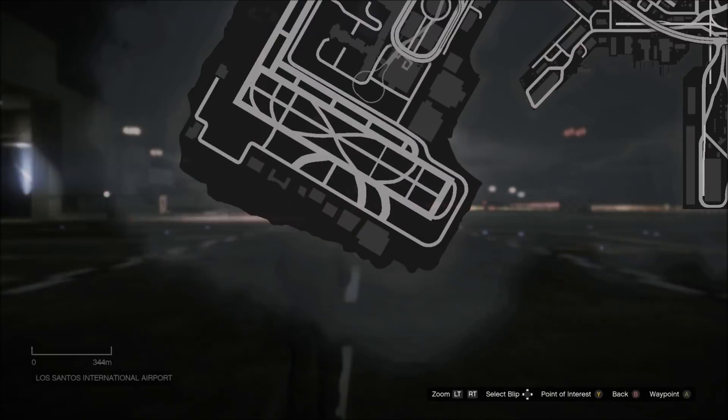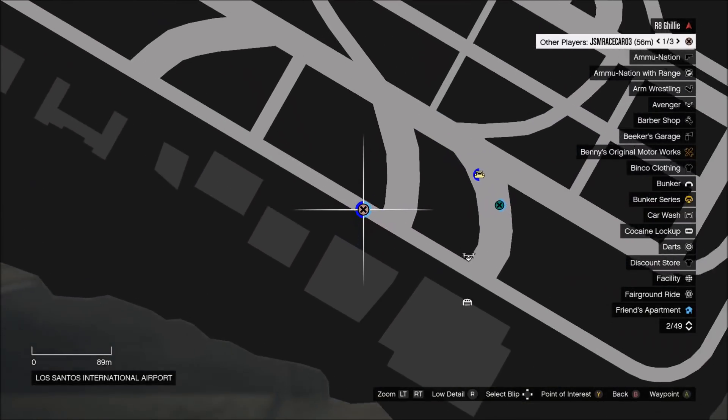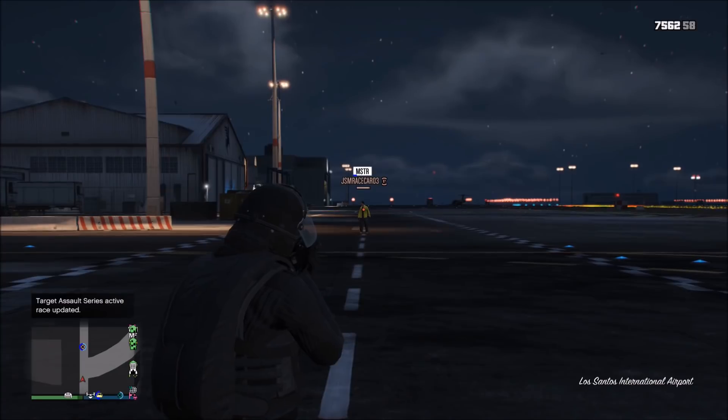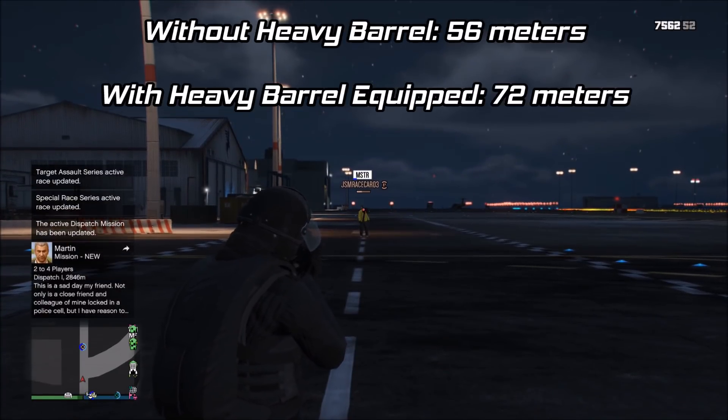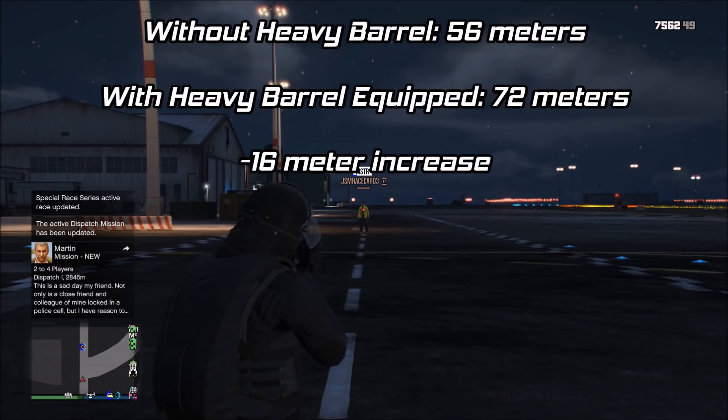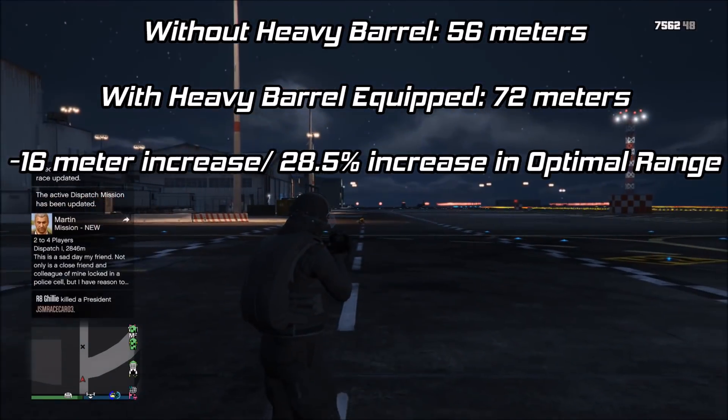Moving on to the Bullpup Rifle, this takes 11 shots to kill another player, with its damage drop-off without the heavy barrel equipped being 56 meters, and with it equipped around 72 meters. Again, a 16 meter increase or a 28.5% increase in optimal range.